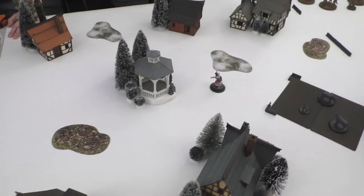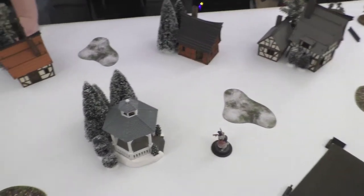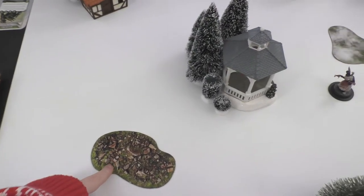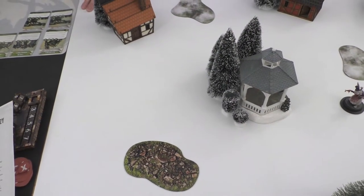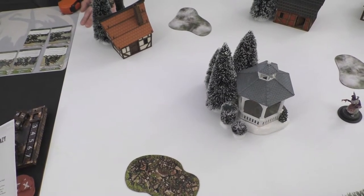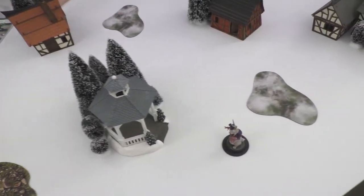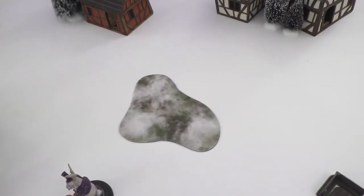This is what our table looks like today. Doing the normal terrain rules, these brown patches will be a half-speed movement and damage if you rush through them. And then these block line of sight through.